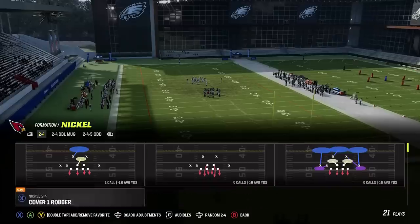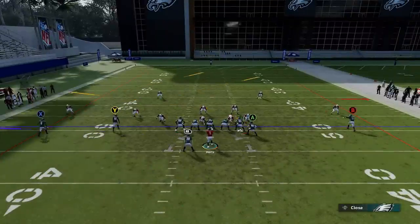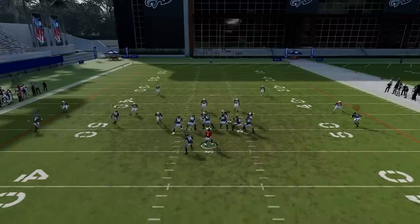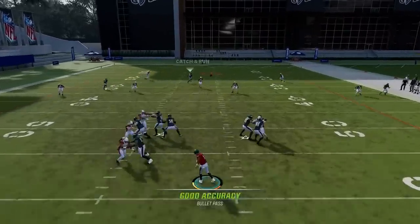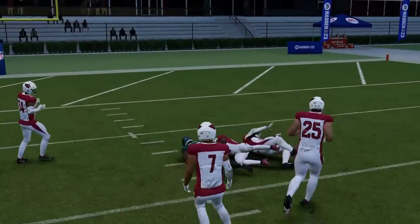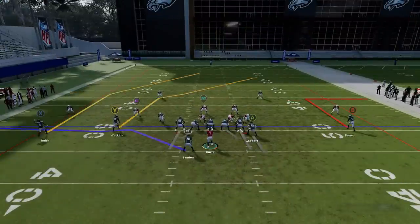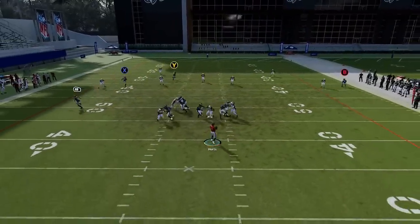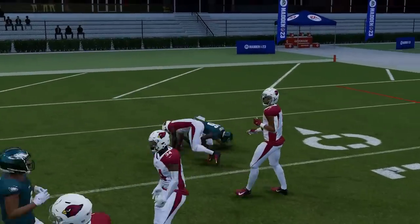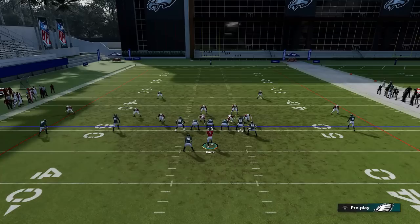Next up we have the Double Post, starting off with Tampa Two. I'm gonna put the B route on a 10-yard out route and block the A route. This should allow the Y route to be a very easy one-play touchdown right over the middle. I keep getting slow catch animations — it should be an easy rack catch. I don't know, maybe it's Jalen Hurts not being a smooth passer, but you can see how easy it is to beat over the top, over the middle.